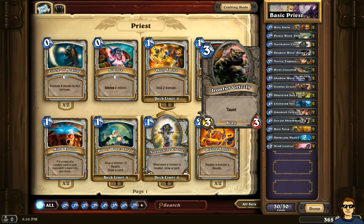The Ironfur Grizzly is another card I have in this deck. The reason is because it's very cheap — only three mana — and it's a 2/3 creature with Taunt. As you know, Taunt means my enemy is forced to attack this creature before attacking anybody else or the hero. So it's very important for protection. I'm going to allow you to probably survive a couple of turns if you're able to use your Hero Power and heal this Grizzly in time.